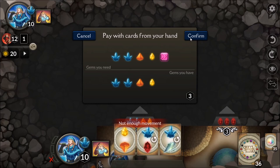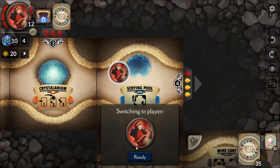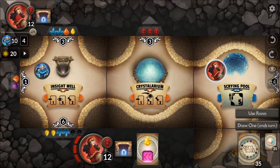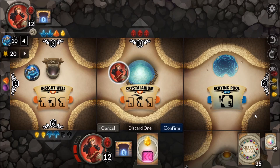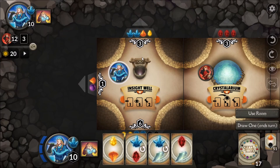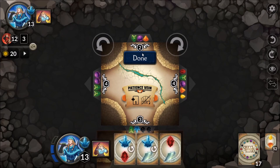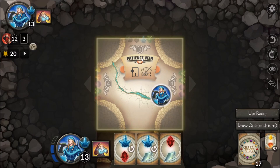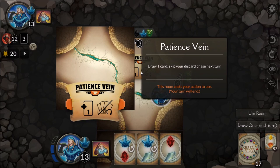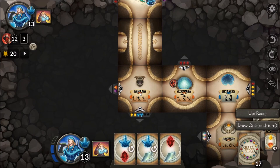According to the Steam store page, there are more than 60 room abilities, and they vary depending on which tiles come up. Some rooms let you discard one card of a particular gem color to draw four more. Others let you discard cards, pick a color, and keep drawing until you have what you need. Some let you search through the deck card by card. Others let you draw three from the top, or two from the discard pile. There's even a Mindshaft that acts like a fast travel system. One room lets you draw a card and immediately get a point as your action.